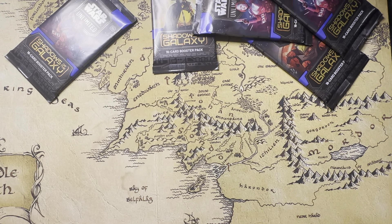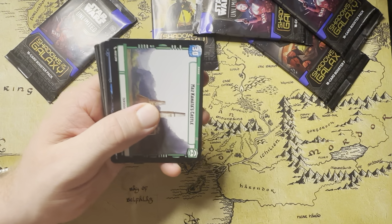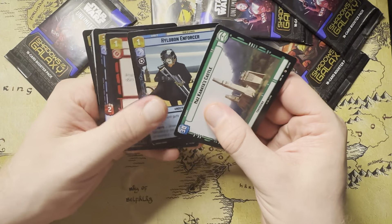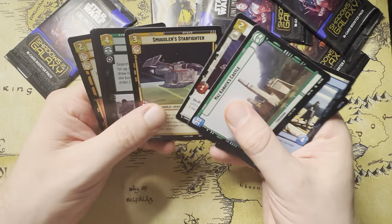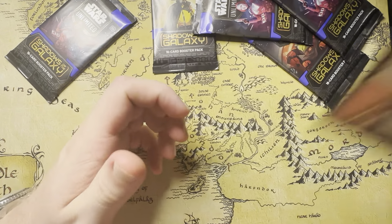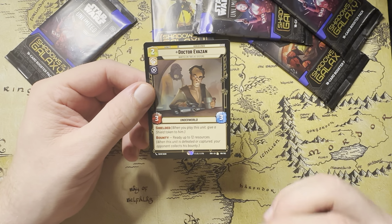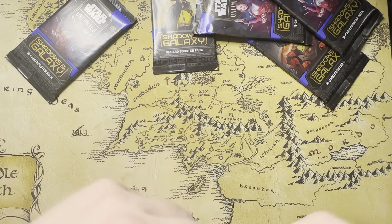We have 6 packs left — let's see what we can get done here. Nice Hyperspace Finn to start stuff off. Desperate Attack, Village Protectors, Dr. Evazan, and then a new adventurer — he's actually pretty cool. I like this sort of use of bounty where you're making it strategic of when to kill. I think that's a well-designed card.